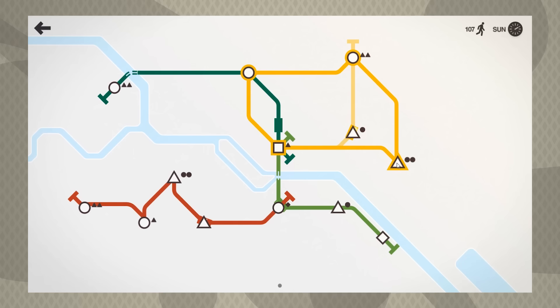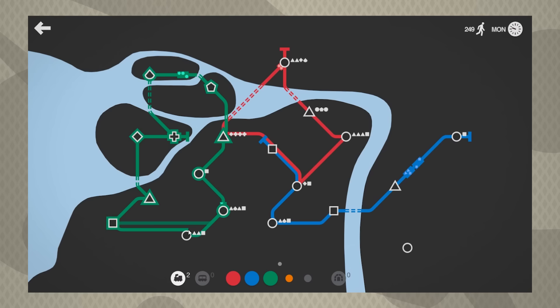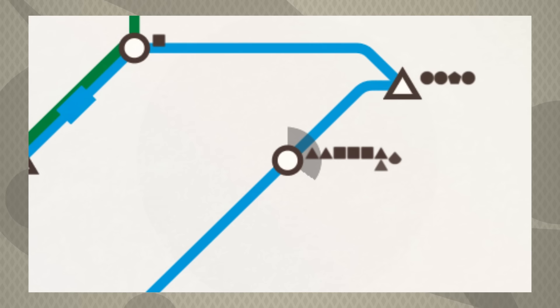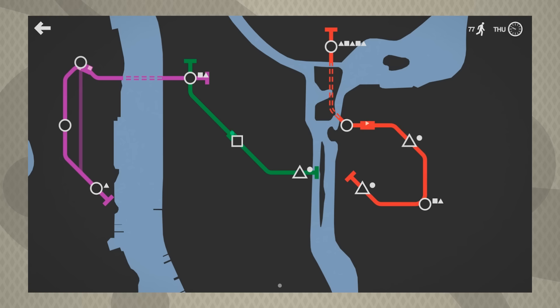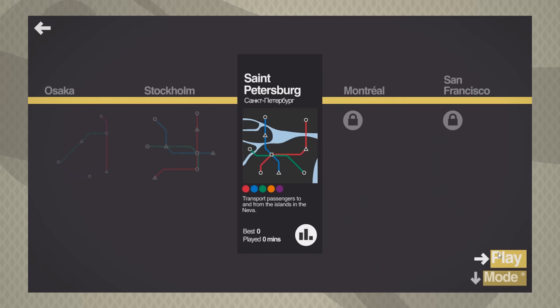Mini Metro is brilliant at conveying a lot of information in a chaotic, time-sensitive game while keeping a minimalistic design. Key information is easy to spot yet subtle, like how the game displays the overcrowding mechanic. A misaligned customer represents the station's capacity limit. Any extra shapes will impatiently bounce around as a radial time limit starts to fill up. The music is soft ambient tones and very subtle alert sounds that warn without distracting. The iconography and typography here is as clean as it gets, and the framing always flows smoothly.